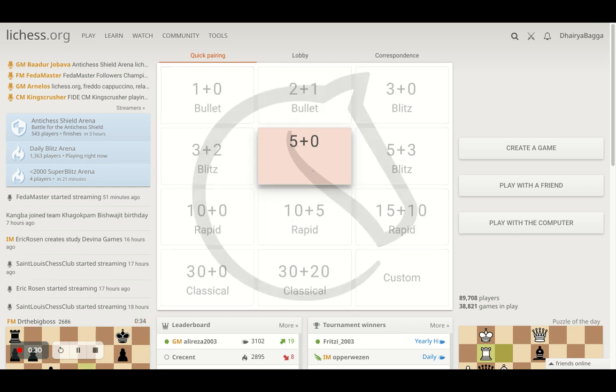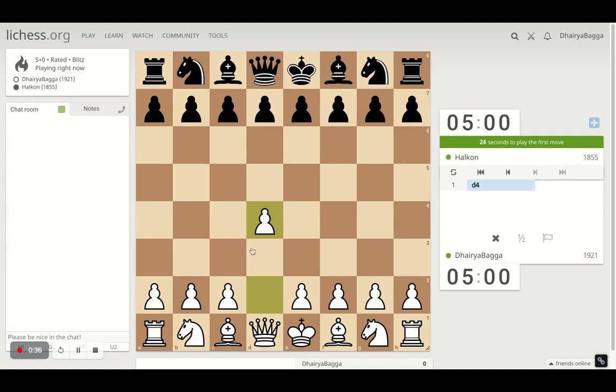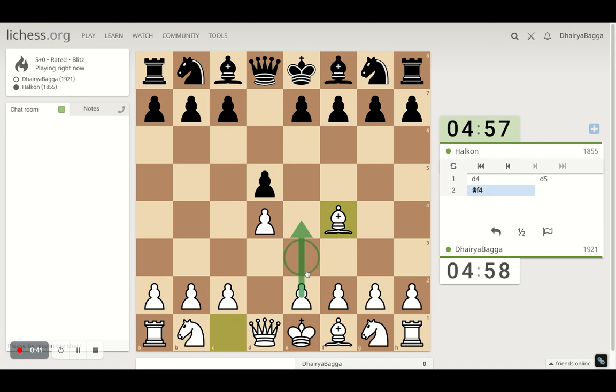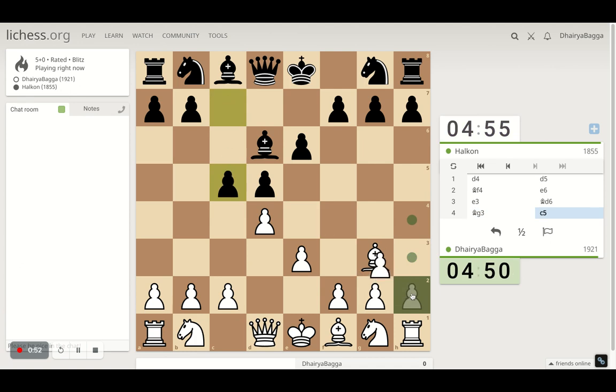Let's begin and see how it goes. I got the white pieces and I'll play the London System setup. It starts with d4, bishop comes to f4, pawn to e3 — not e4, wrong arrow there — and then I develop the bishop. The bishop is being attacked so I bring it back. If the opponent takes I take back, which doesn't happen here. I play the pawn forward, just trying to have a good solid center.